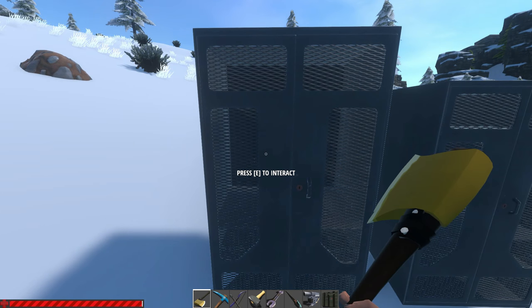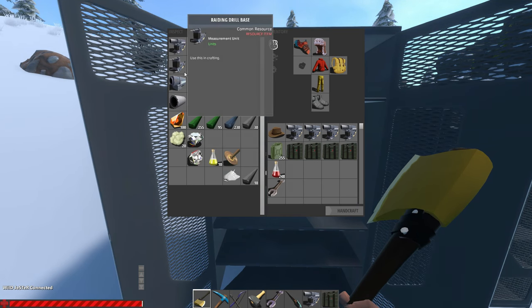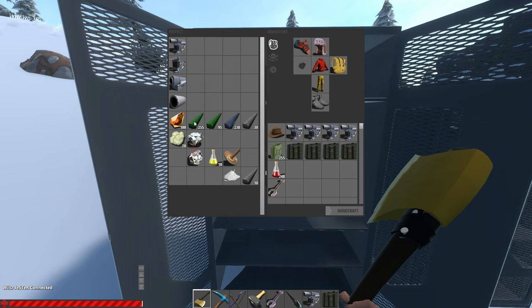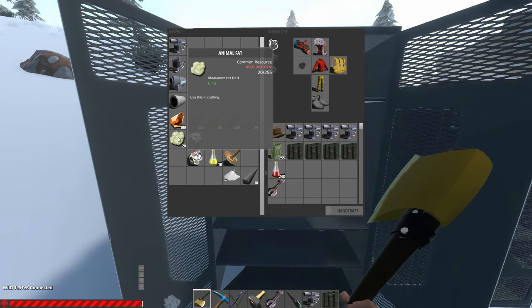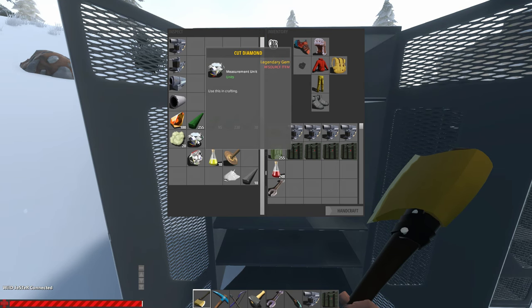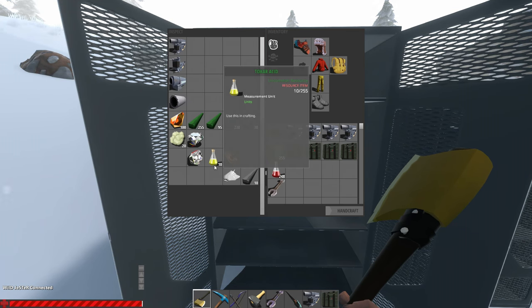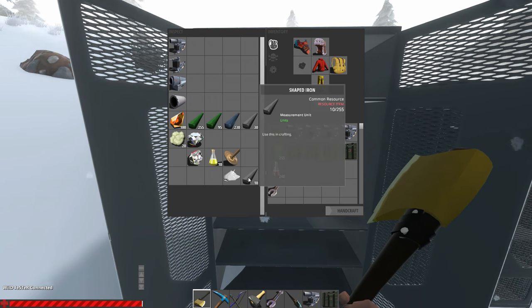For one use only, the total cost for making one complete raid drill is 100 amber, 350 shaped mondinium, 230 shaped ultrannium, 30 shaped iron, 20 animal fat, and 1 cut diamond — which will be crafted using the following resources: 1 rough diamond, 10 tochar acid, and 1 diamond saw, which is crafted using 1 diamond dust and 10 shaped iron.